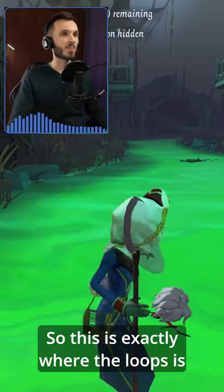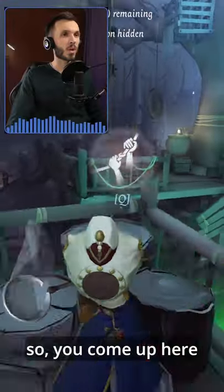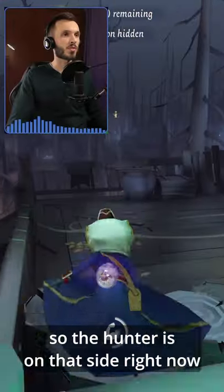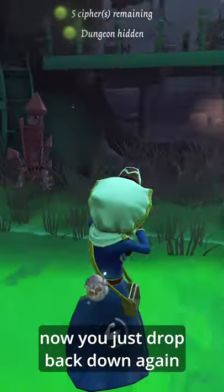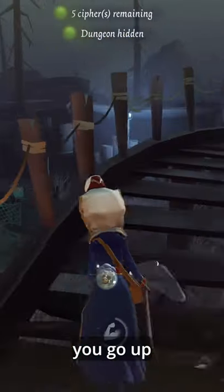This is exactly where the loop is. If a hunter comes after you in this area, you come up here, the hunter comes, you just vault over here. The hunter's on that side right now. You just drop back down again, run towards the staircase again, and go up.